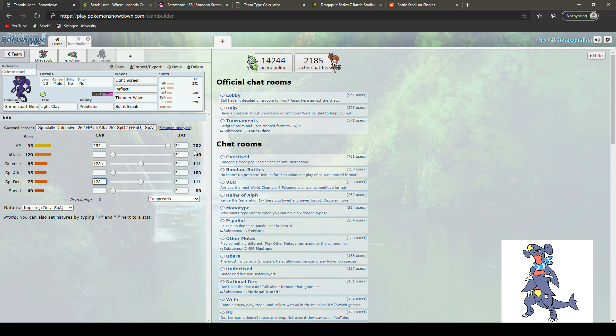I should go over natures — every nature has a plus and minus. Adamant raises Attack and lowers Special Attack, for example. Going Calm nature on Grimsnarl: its Defense and Special Defense are both 111, meaning it doesn't favor one over the other. Since they're equal, it takes the same damage from physical or special attacks, and I can throw up Light Screen or Reflect based on what kind of set my opponent is running. That's really great.